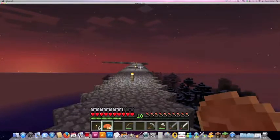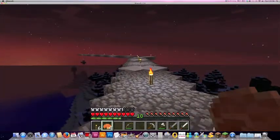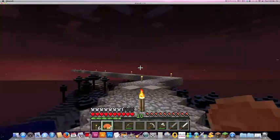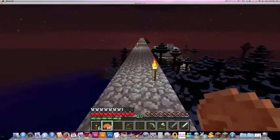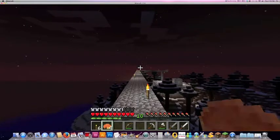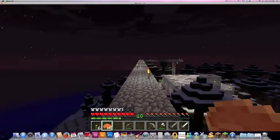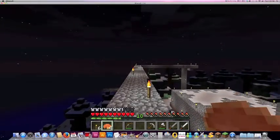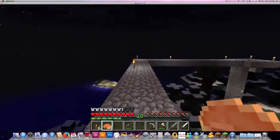We are going this way to my snow home today. Look at that, it's already snow. It's my snow home, my cabin, whatever you want to call it. I found that I had a house in the village that was in the desert, a house on the plains, a hut on the plains too, a house in the jungle, a house on the beach. I decided I needed a house on the snow too.